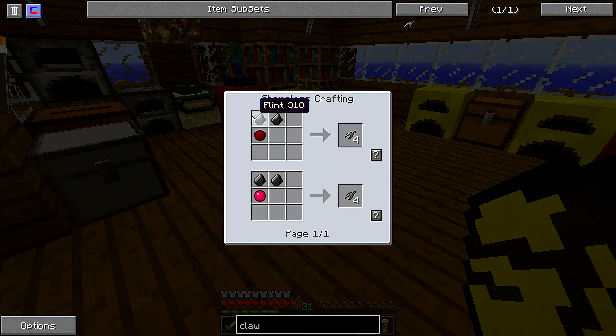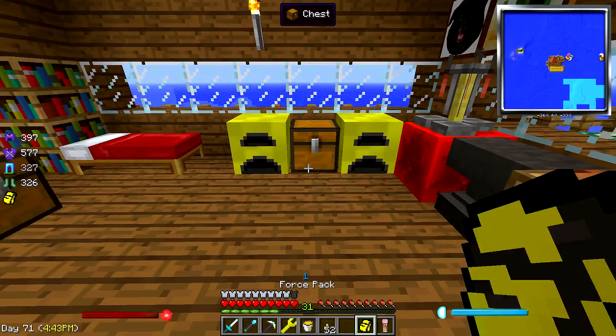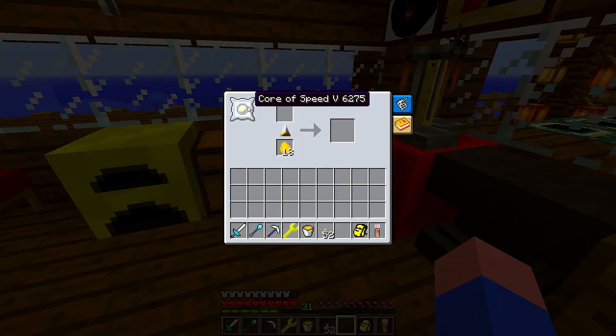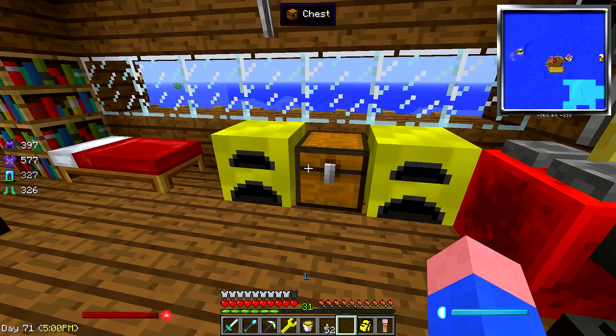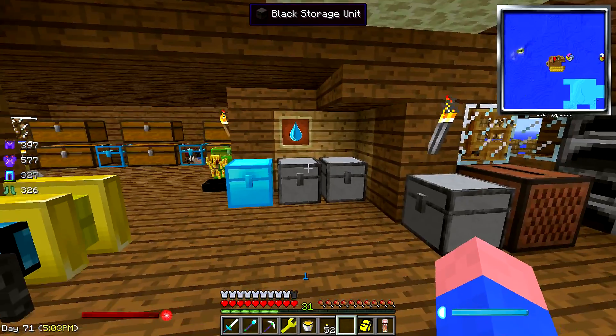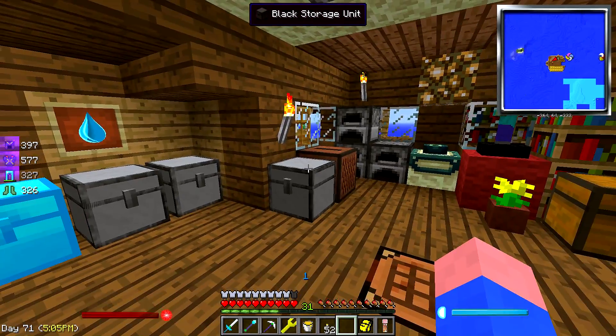If you keep wanting to apply damage to something, here it is - two flint. I thought that's a pretty nice option. Also, I upgraded my core here with more sugar to a core of speed five. I couldn't upgrade this - I thought maybe I could add grinding and speed, because this is kind of slow. But it wouldn't let me put both on there. So we'll leave that like it is.